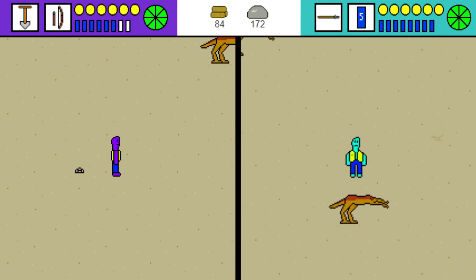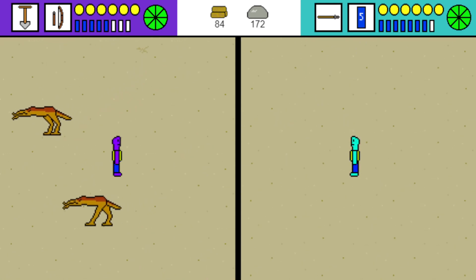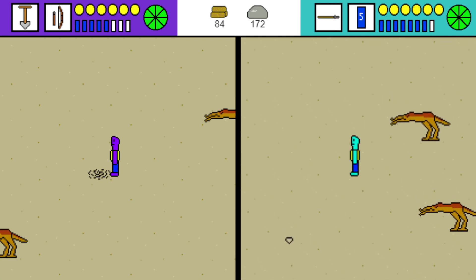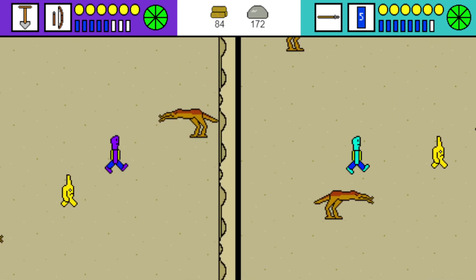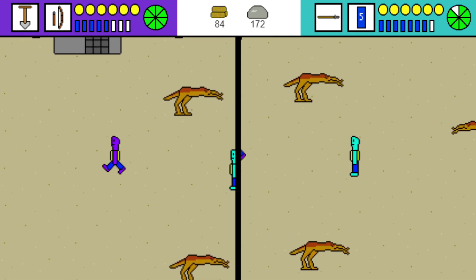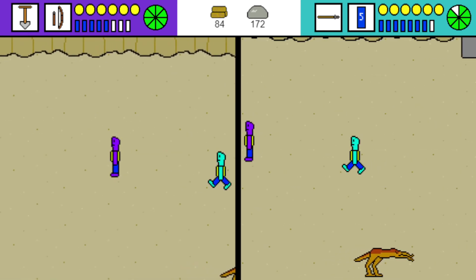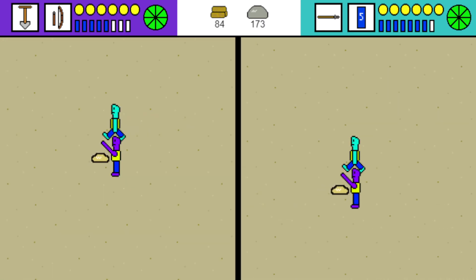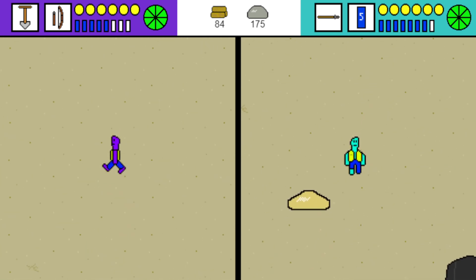Oh, we got a soul spar grub! Should we pick it up? We don't have any water, but... I don't think it's worth it. We'll have a soul spar here, but I'm trying to run with water. Uh-oh, it's a bad guy. I'm a little worried about when those soul spars get hungry — there's a few bones here for them to eat. It would be nice to have a tame soul spar, but I don't think we have enough water.